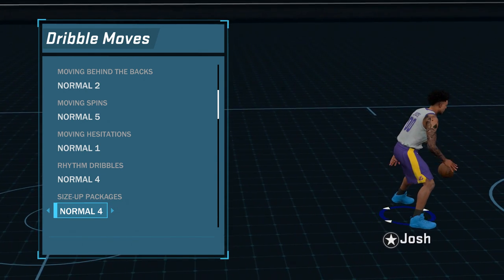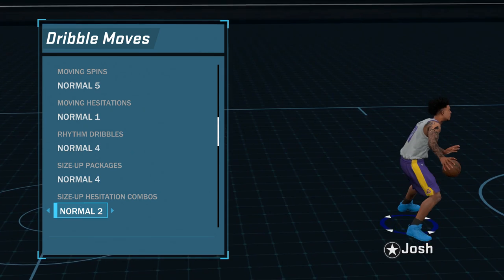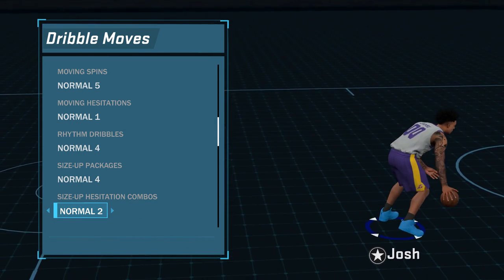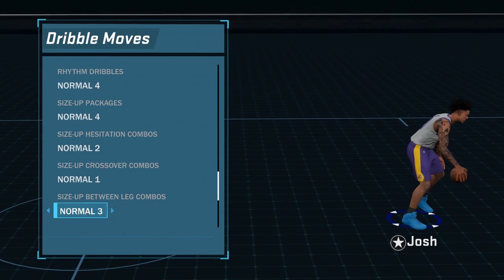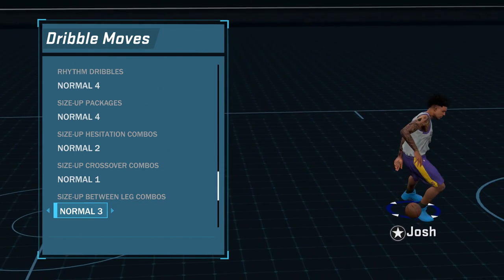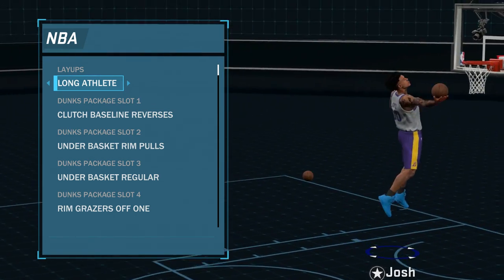Size-up packages: same thing, Normal 4 — don't use it but it's probably the best in my opinion. Hesitation combos I don't use that much either but it's pretty good if you know how to use it. Crossover combos Normal 1, I just kept it the same. Between the legs doesn't really matter because on a big man it just gets you in bad animations due to low ball control, and same with behind the back.